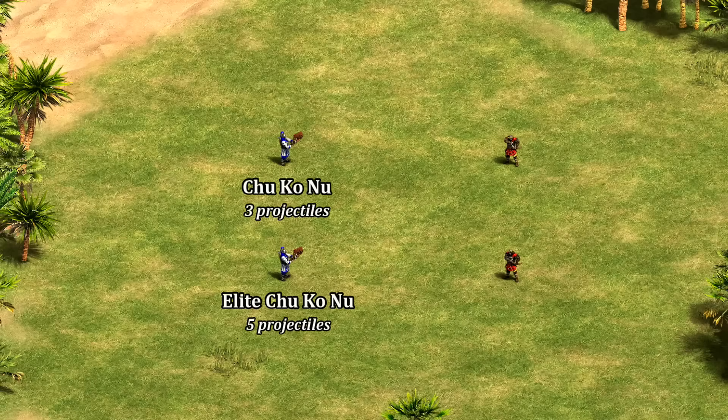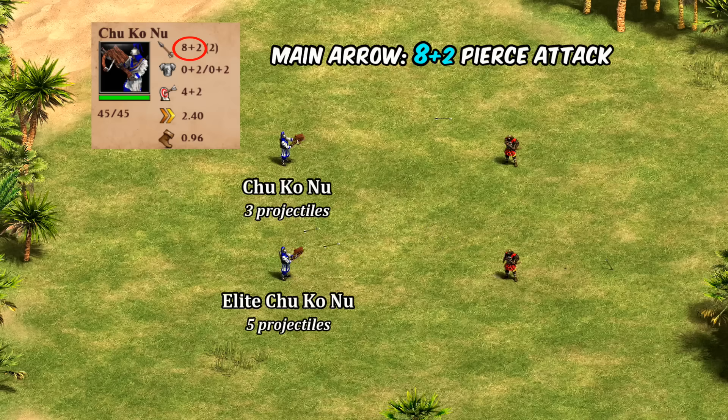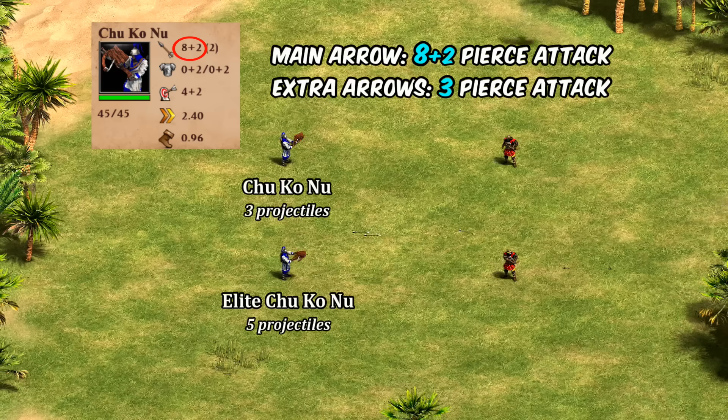The most notable thing about the unique unit is their extra projectiles, so let's talk about those. Rather than firing three full-strength arrows, the Chu Ko Nu has a main arrow dealing their attack as shown on their stat card — increased by Fletching etc. and given 100% accuracy with Thumb Ring. The other two projectiles, or four projectiles in the case of the Elite version, have a flat three pierce attack regardless of upgrades, usually reduced to the minimum of one damage by enemies with two or more pierce armor.